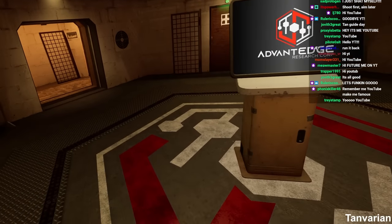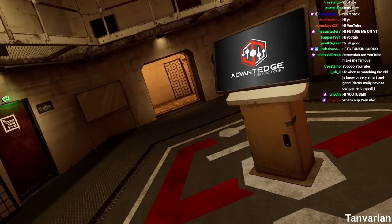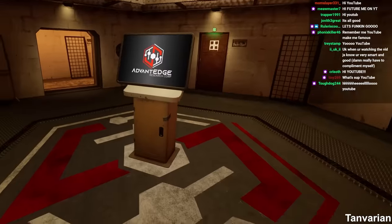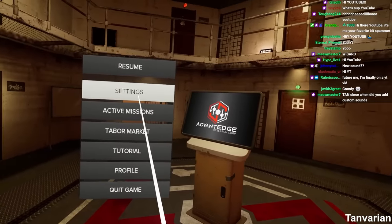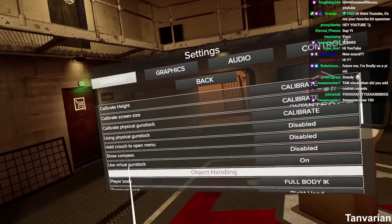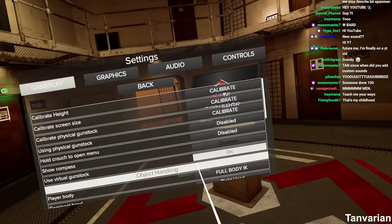So one of the first things that I cannot recommend enough, especially if you're not using a gun stock — surprise, surprise — I do not use a physical gun stock. In the settings, we can head over to this first option, gameplay, and right here you're going to see virtual gun stock. Turn it on.